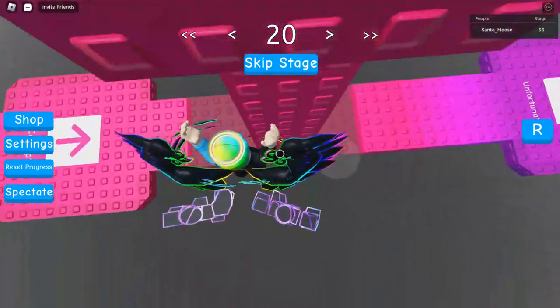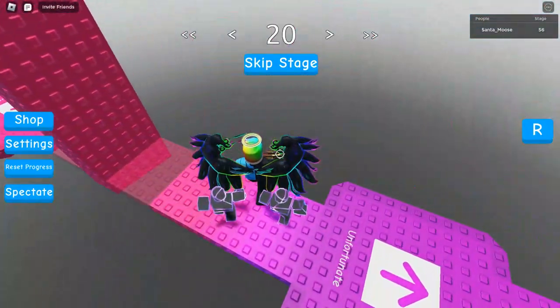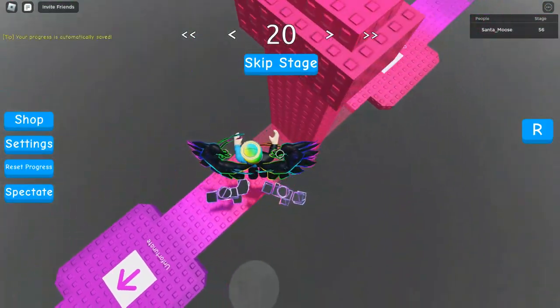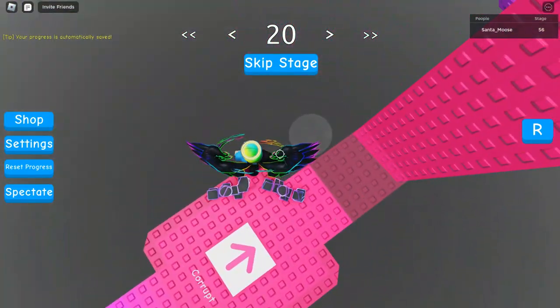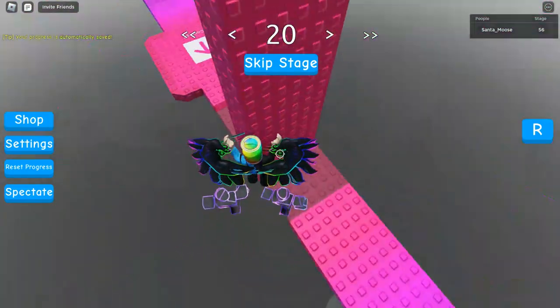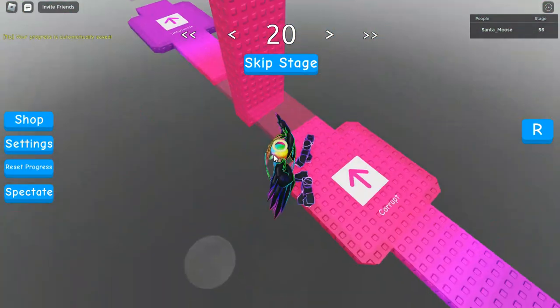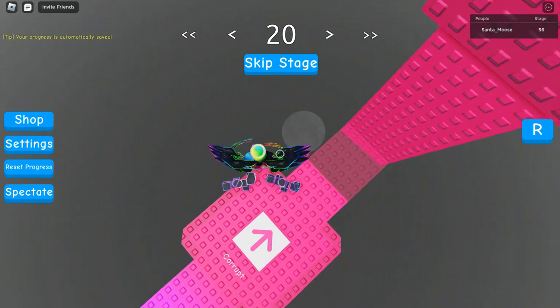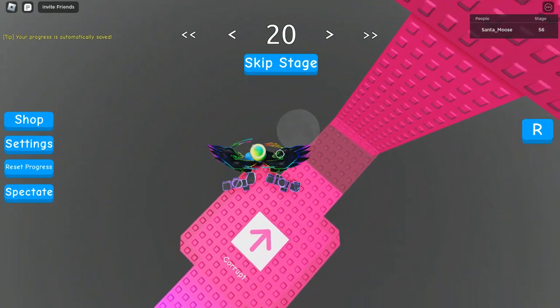You could literally just slide down here and go across. But there are also several other methods that are really simple. This one is the method I usually use — it's kind of more advanced.